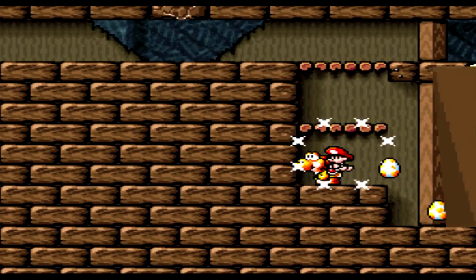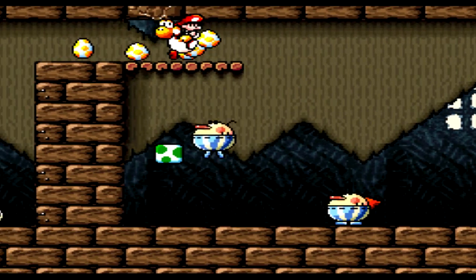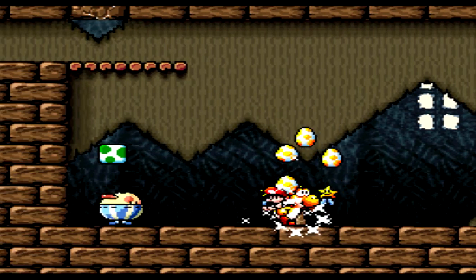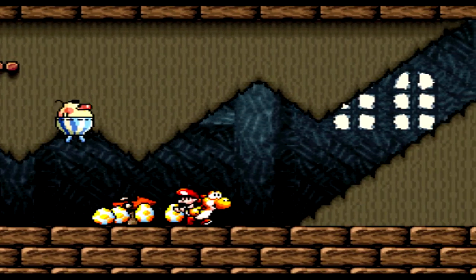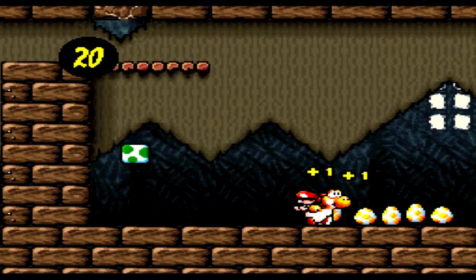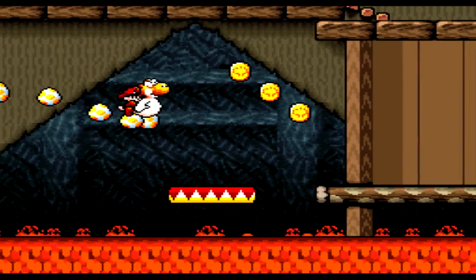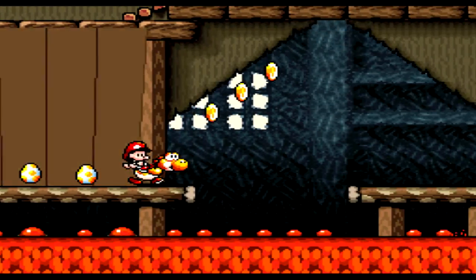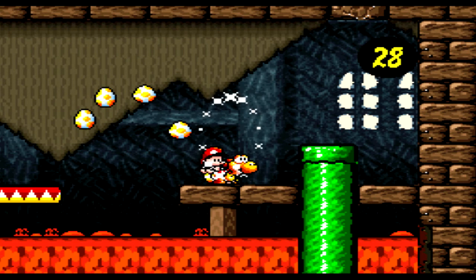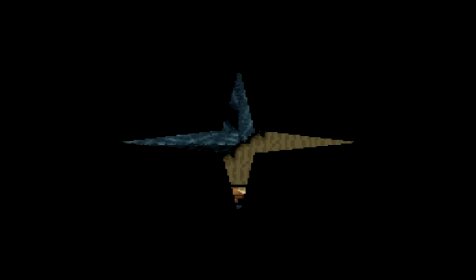We avoid another death trap that's very obvious because it has four boards instead of three. Let's kill this for even more star babies. Without his friend, this guy goes nuts — he's like, 'I do not appreciate you stomping on my friend,' and to be fair, I wouldn't either. Another game with the same sort of enemies as this one would be Tetris Attack, I guess, if you count that.